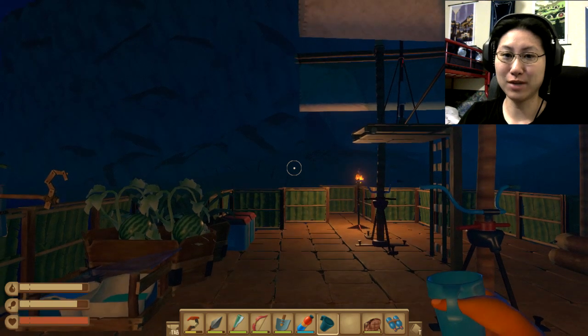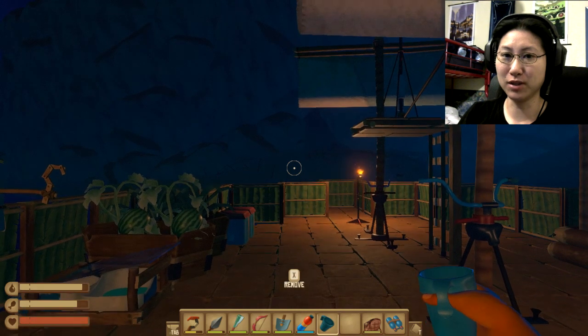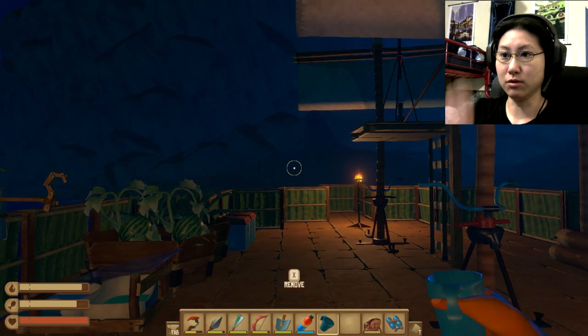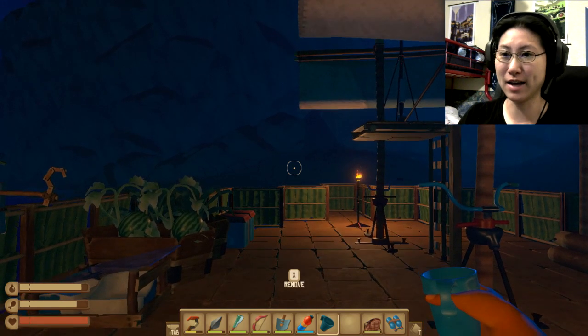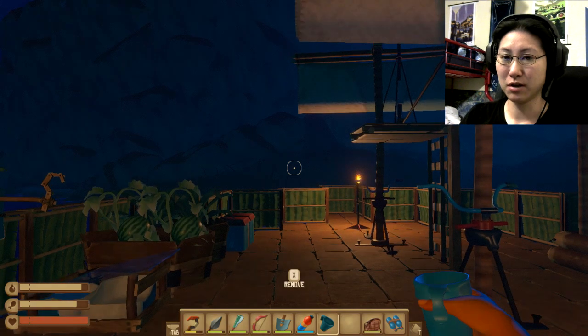Hello everyone, this is Zeroraptor coming back at you yet again, and hopefully I will be able to complete the Balboa Island in this playthrough. I have a better idea of what I'm supposed to do now. Apparently for one of the ranger stations where it's covered in acid or toxic waste, I actually do have to jump on those floaties.